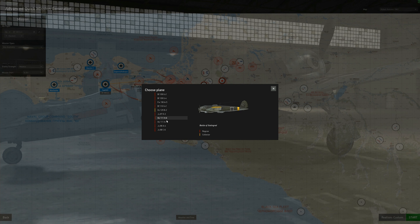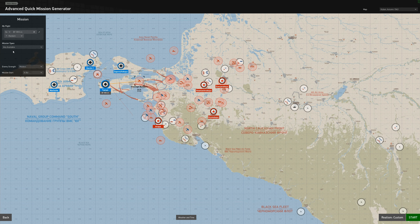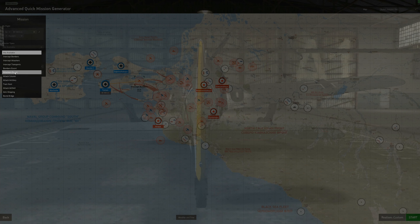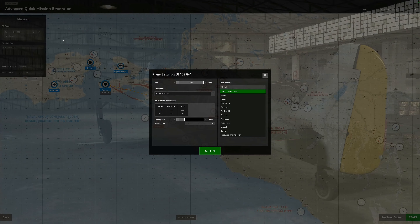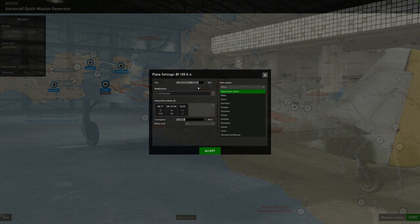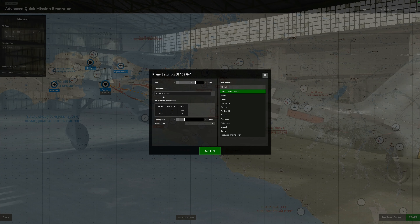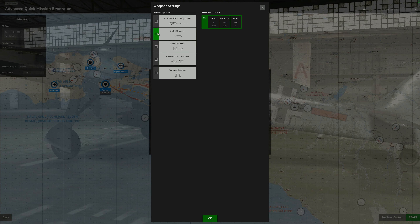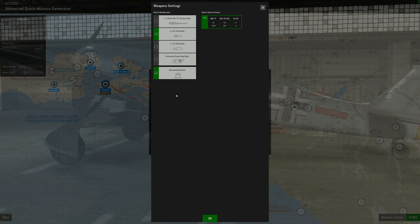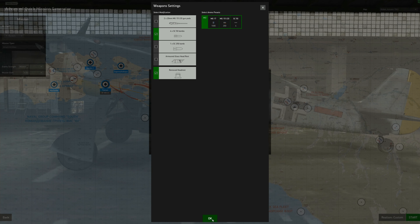We're gonna go with the 109G - you have your choices for aircraft from the era. Now the mission type has a drop-down list for enemy air strength. From the drop-down list we're gonna choose an artillery strike anti-artillery mission. We're gonna select our aircraft settings - we're gonna go with about 70% fuel since we're real close to the target area.